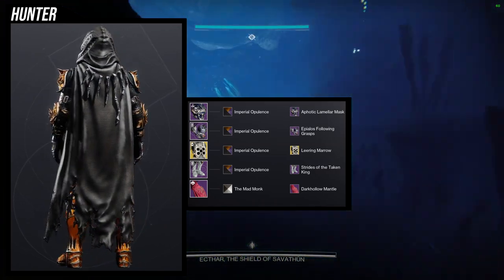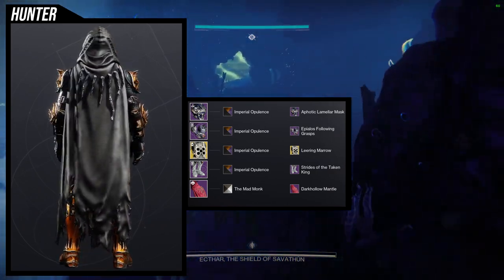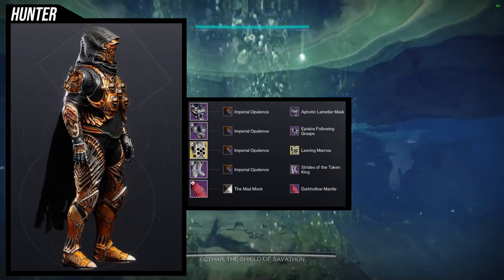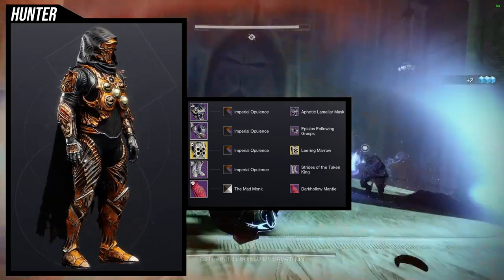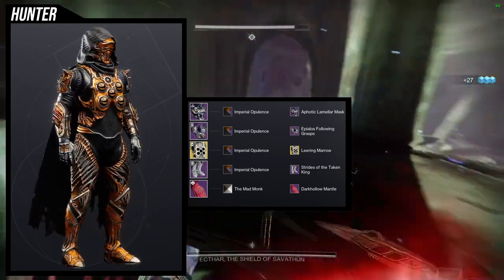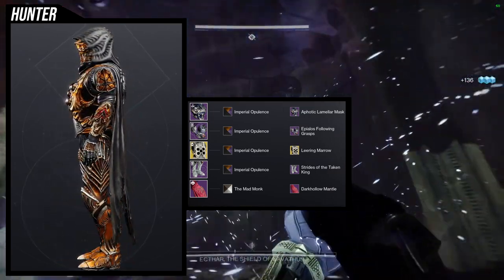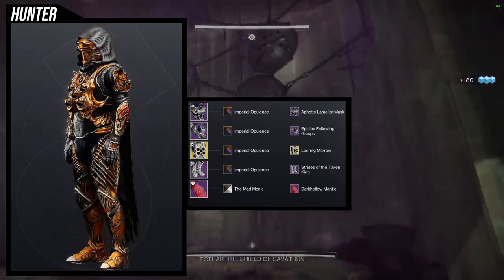You could probably use the Thorn helmet here, though I'm not the biggest fan of it. I would call this more of a Hive-themed set. For the shader, Imperial Opulence is what I'm using, which is interesting because I usually never use that one — I usually use the one that turns everything purple. I decided to use the orange one because the Strides of the Taken King shader really badly, and I do think it looks really cool with this set. Let me know what you think — I think it's a solid first set, a good palette cleanser.